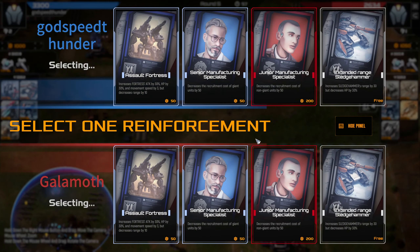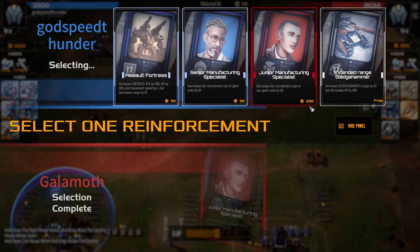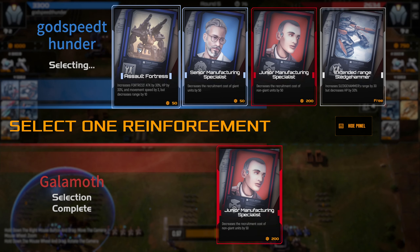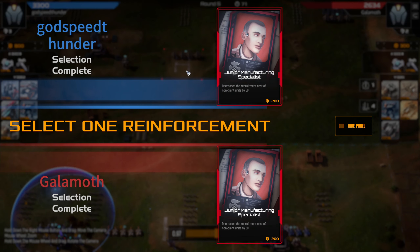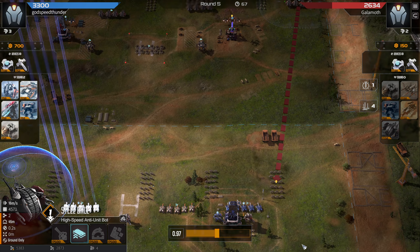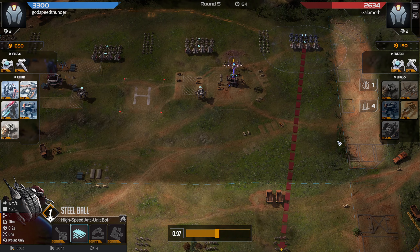Next up we've got junior manufacturing and senior manufacturing on the same choices, along with extended range sledgehammer which might be useful. But he is coming straight at me with steel balls, so maybe not so useful. Assault fortress would probably be pretty decent, but fortress itself is probably not a wise decision against the steel balls.